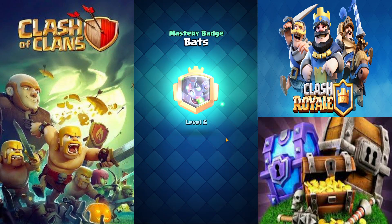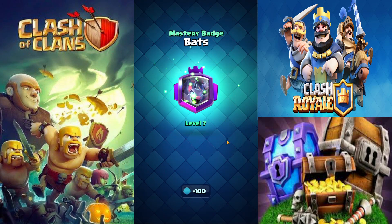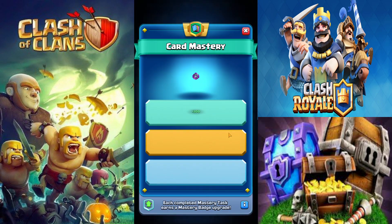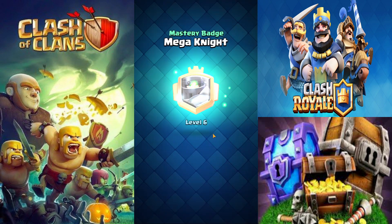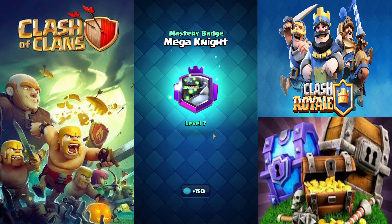I'm about to max out my bats right here. Boom, level 7. That's going to give me literally 300 gems, so that's going to be 3 GCs, really nice. And then Mega Knight as well, that's another 300 gems, so that's 600 gems right there.